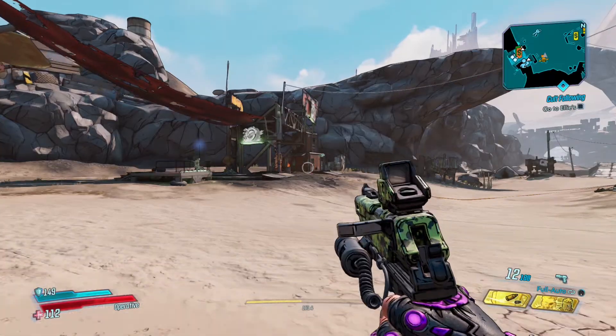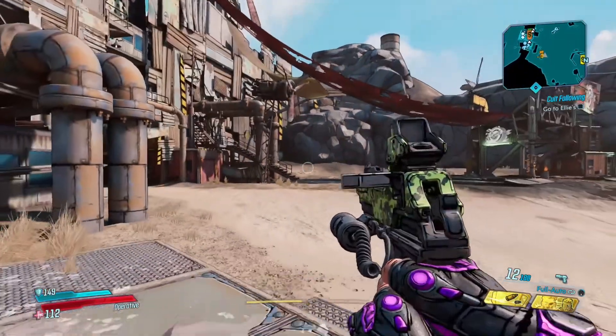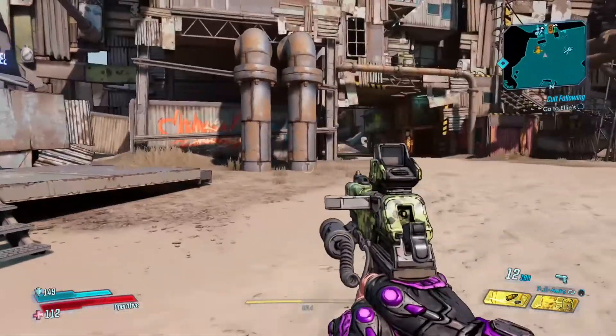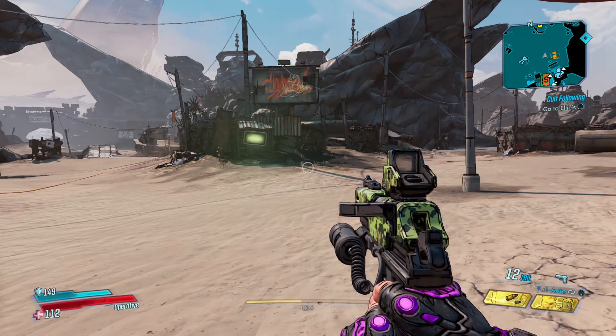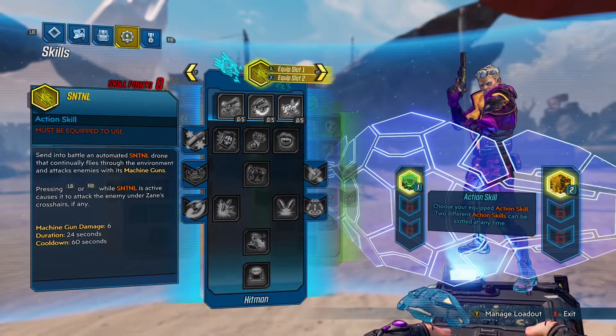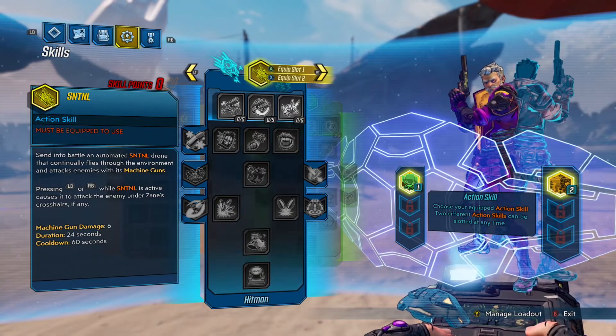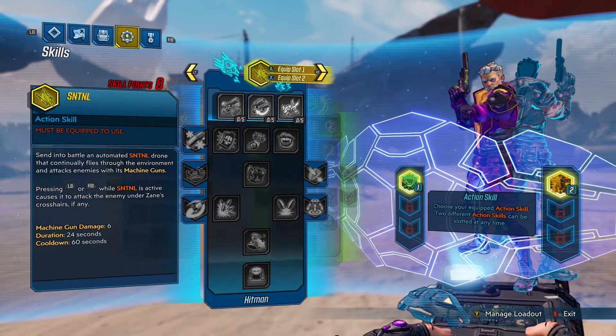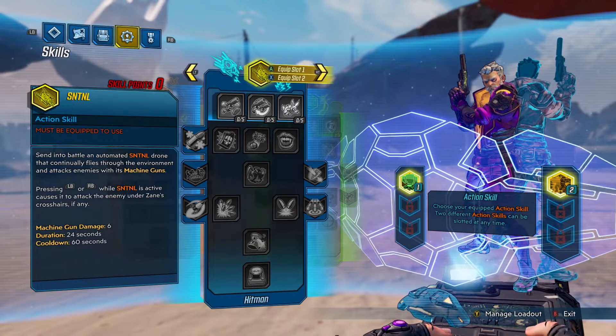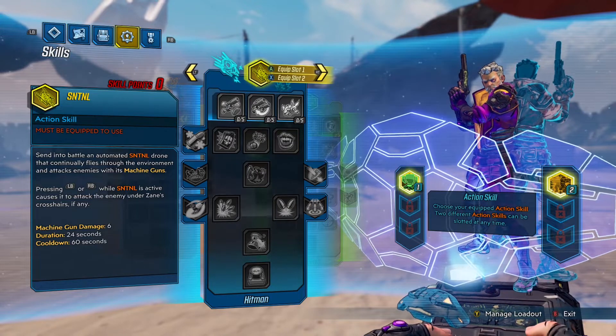Hey everyone, back again with another Borderlands video. This one isn't going to be a usual video. Basically I just want to talk about this character Zane. When I first heard of Borderlands I thought I'm gonna choose Zane, but then the game came out and I decided to go with the Siren. My Siren's level 25 so I thought that's enough of that for now, I'm gonna start a new character and see some new action skills.